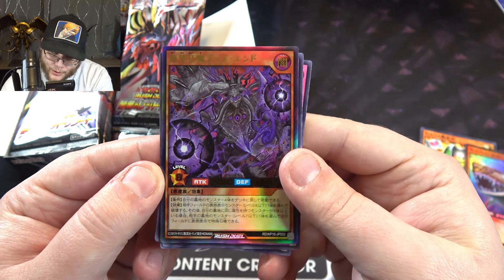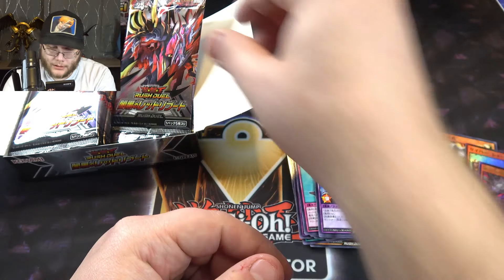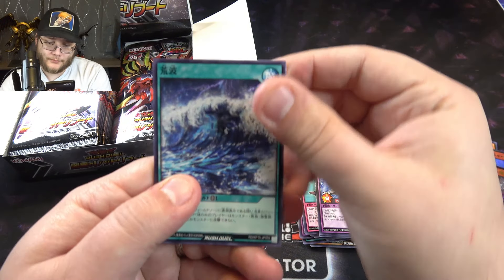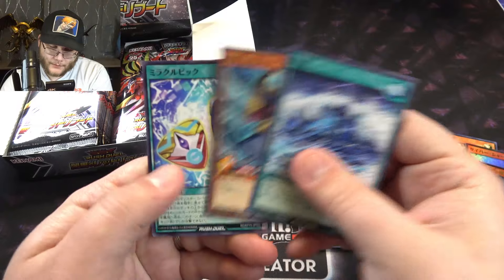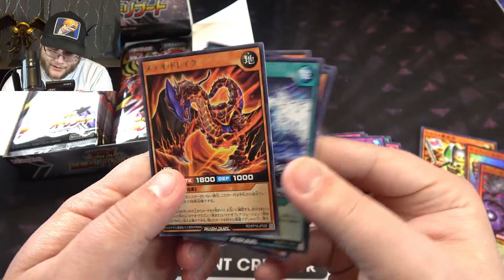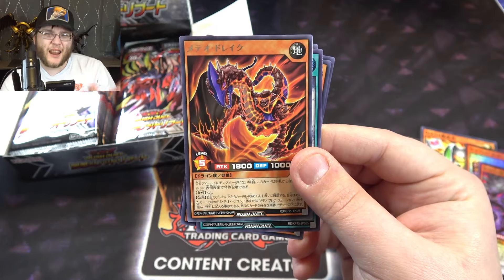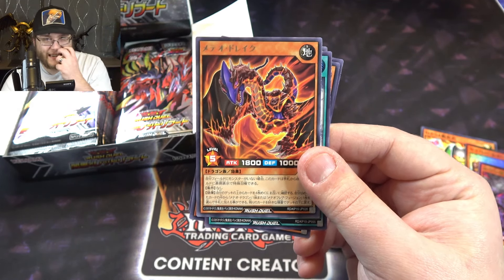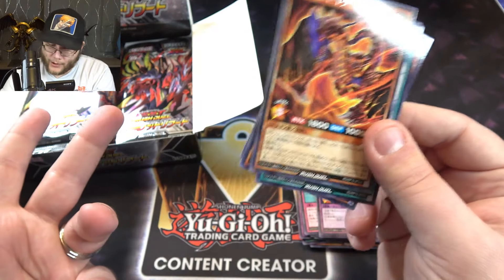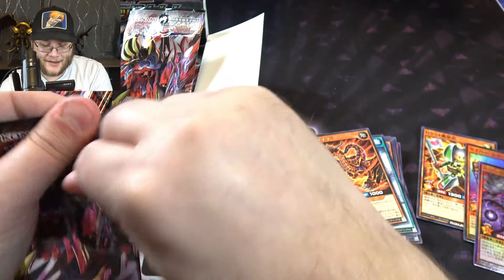Oh, there's like the Meteors — Meteor Dragon. We got some kind of Cthulhu looking dude. That looks really neat. A lot of ocean cards. Is that Torpedo Fish? I think that's like a redone version. And even another Meteor Dragon — this is like an evolved Meteor Dragon where he's more out of his shell, because he looks like he has a shell, right? The other one where he's inside the Meteor itself. So this must be like his more evolved form.